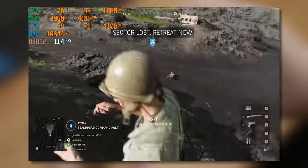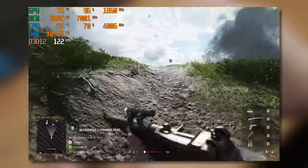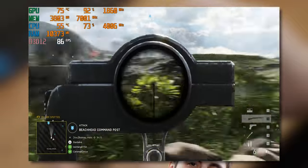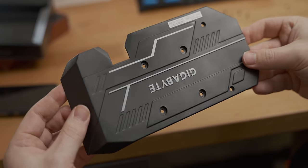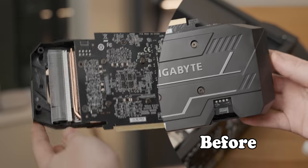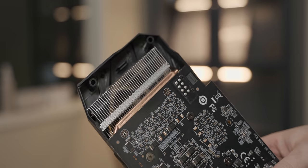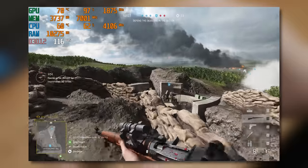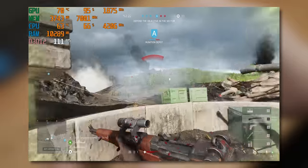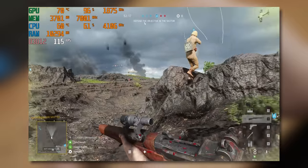On first impressions it looks like the repaste was a great success, dropping two degrees Celsius — but the ambient temperature in the room was two degrees lower, so it didn't really help much. For the final test, I've removed the plastic backplate from the card. If you turn the graphics card around, you can see there's so much more room for hot air to escape the cooler. Just removing the backplate drops the graphics card temperature by four degrees Celsius, which is pretty rough. That is a terrible shroud design.